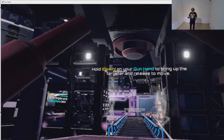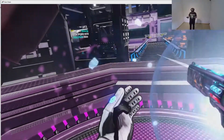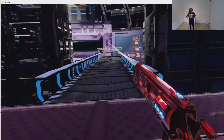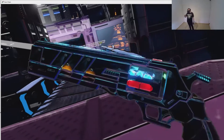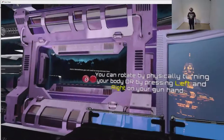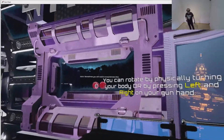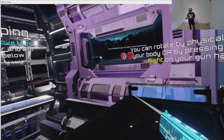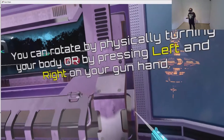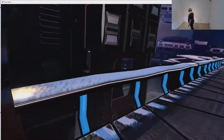Hold down on your gun hand to bring up the targeter and release to move. Oh, down — that's the teleport, I see. And with up I seem to change color. You can rotate by physically turning your body, or by pressing left and right on your gun hand. Very simple.